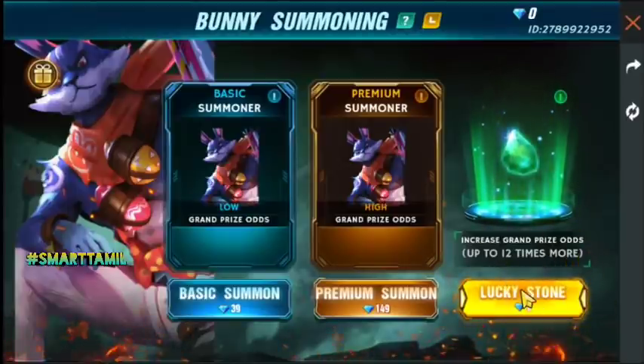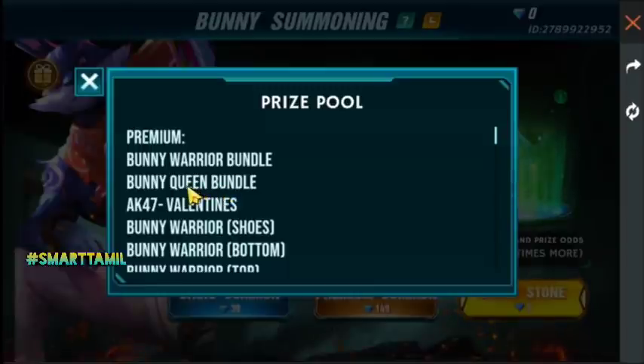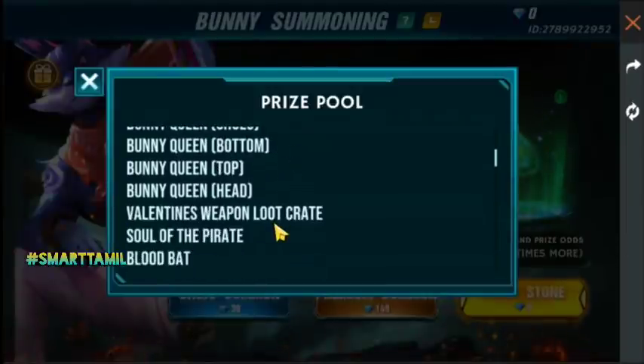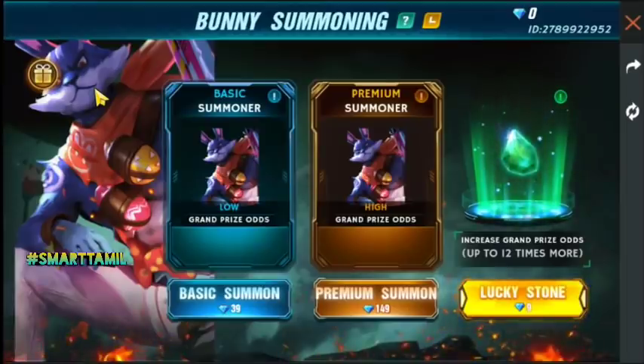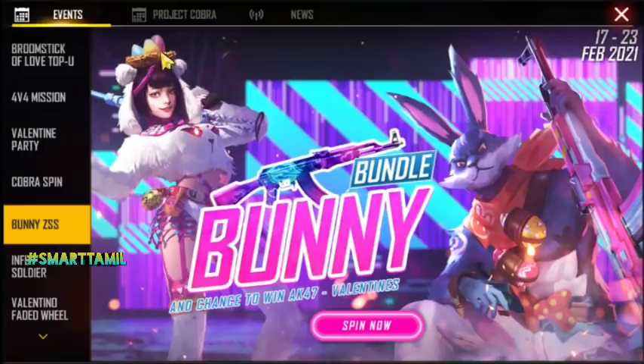We spin this bundle — we have a bundle here. But this bundle is not available currently. Here we have a Bunny Queen bundle, AK47, and Bunny Warrior. Bottom and top up are also available. There is a Valentine's weapon loot as well. You can add this bundle — it is famous.